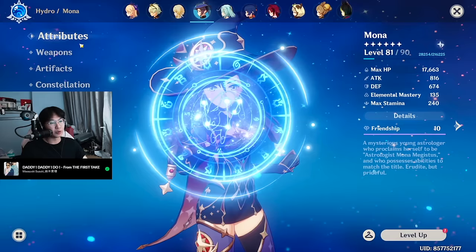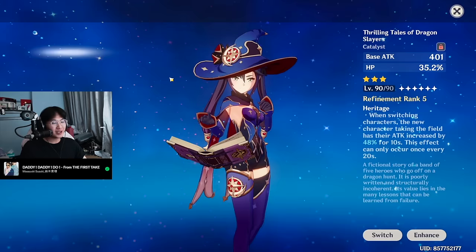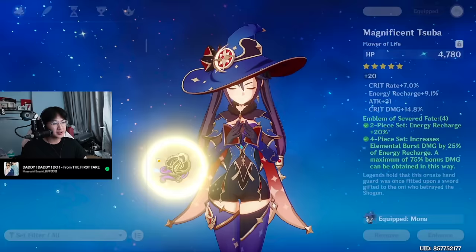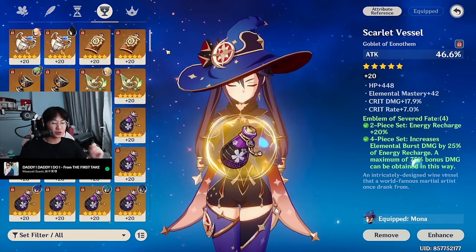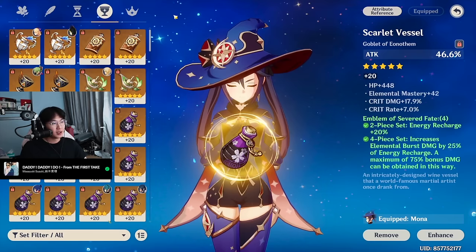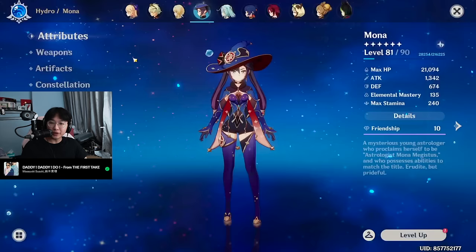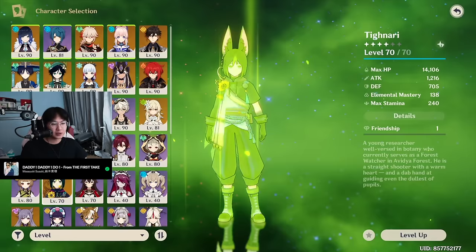Let's do Mona. I still use Mona a lot, guys — you might think I don't, but I still use Mona quite a lot. Weapon is normally TTDS. 4-piece Emblem. Constellation 1. Talents are 1, 4, 8. Her stats: 63% crit rate, 131% crit damage, 218% ER. It ends up being close to 200 crit value, but a little bit shy. I use an Attack% Goblet because I'm using TTDS — her attack is really low, so you need an Attack% Goblet to make up for it. It performs better than a Hydro Damage Goblet. If you use an ER Sands and TTDS, you need to use an Attack% Goblet.